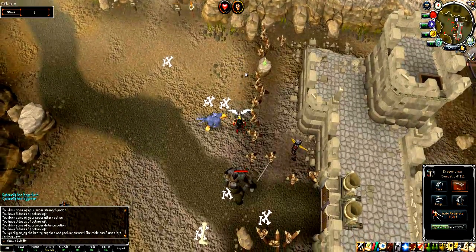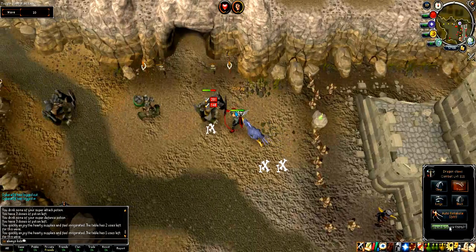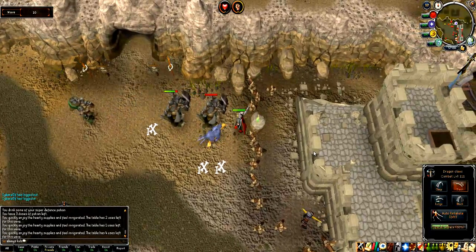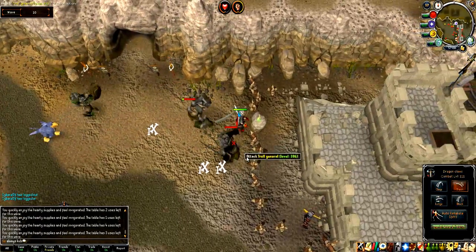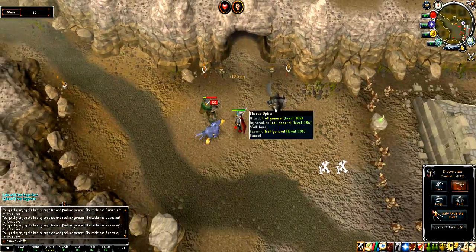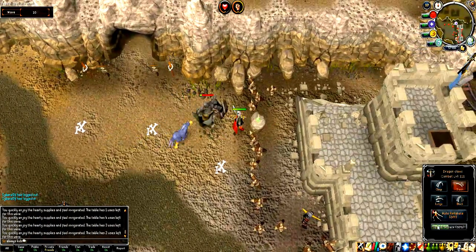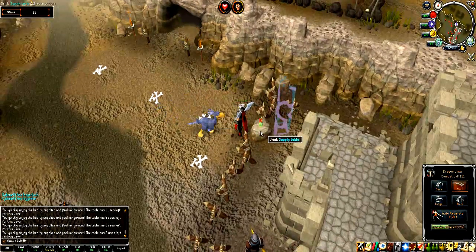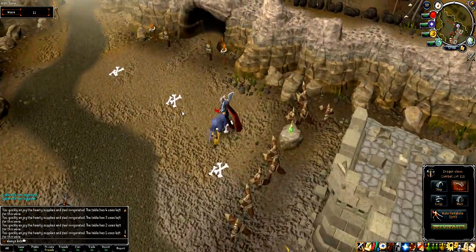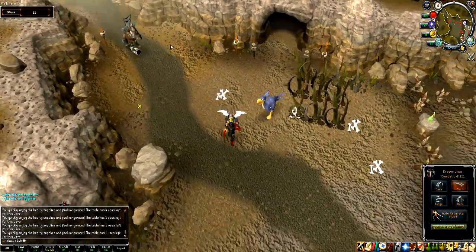I don't know exactly when the dynamite is going to come, but it's coming fairly soon and it's going to hit quite high. Some trolls are pretty annoying — if you don't pay attention to the rangers, you can die from their special attack. The dynamite is kind of like a troll that destroys your supply table. Oh — there's a wizard!